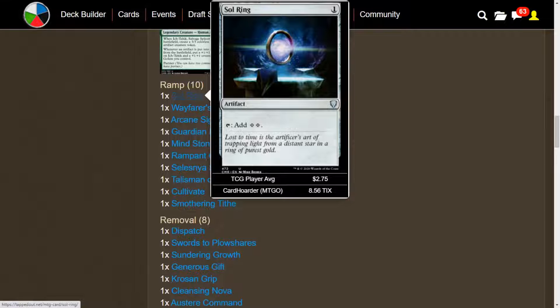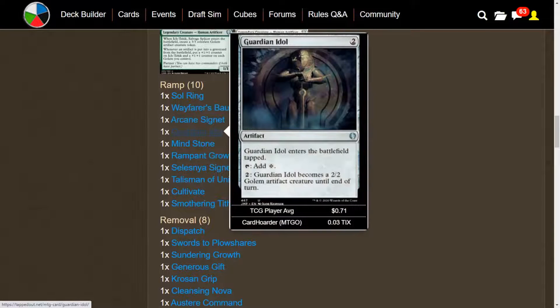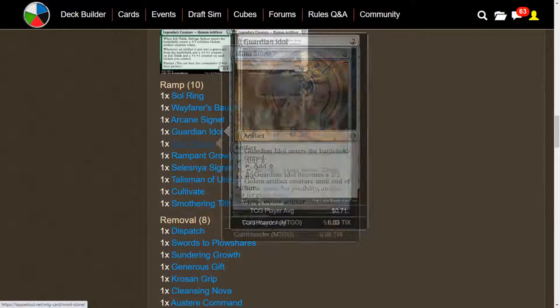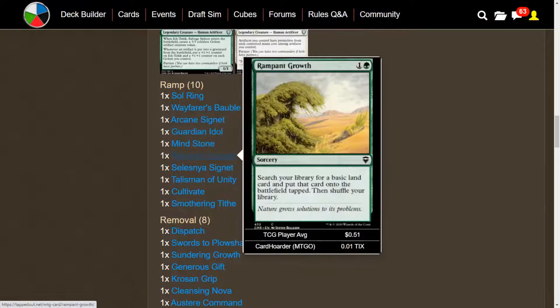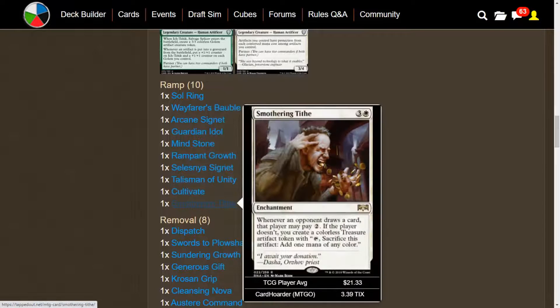For ramp, we have plenty of it. We have Sol Ring, Wayfarer's Bauble, Arcane Signet, Guardian Idol — which enters tapped, taps for colorless, and we can pay 2 mana to have it become a 2/2 Golem artifact creature until end of turn. We've got Mind Stone, Rampant Growth, Selesnya Signet, Talisman of Unity, Cultivate, and Smothering Tithe. So we shouldn't really be struggling to get our mana.